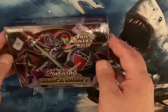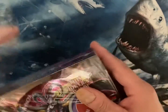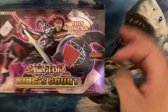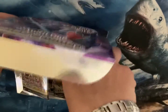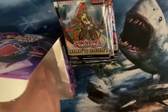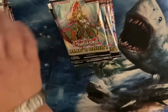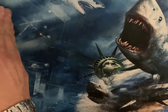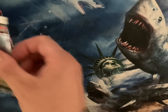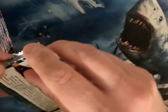Let's get this box opening underway. Yu-Gi-Oh King Court just came out. I used to play Yu-Gi-Oh back in the day, but it's been a long time since I've opened any Yu-Gi-Oh or done anything with it. But when I saw that there were Egyptian God cards, I was like, oh, we've got to open some of this up.